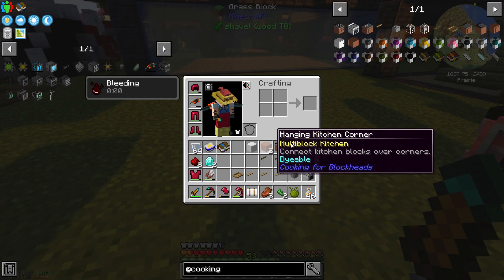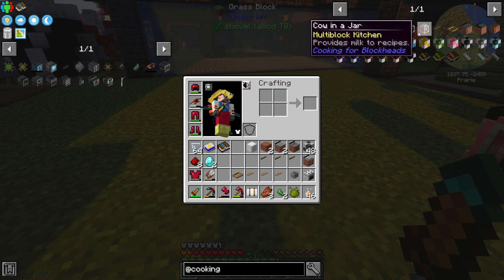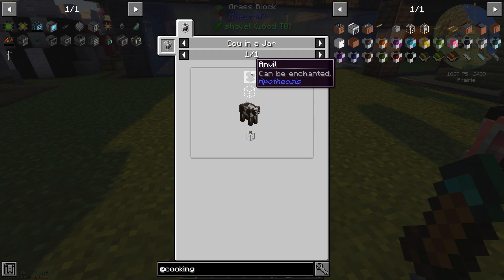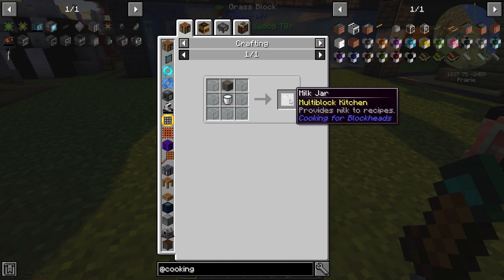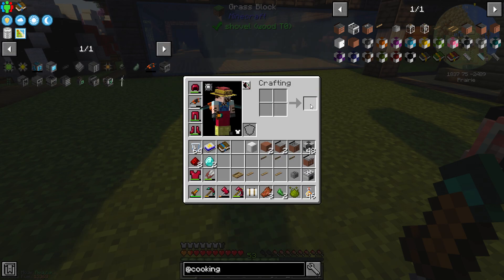We've created all of the blocks we need except one — the elusive cow in a jar. To make a cow in a jar it's a very simple recipe: you put a cow on top of a jar and drop an anvil on him. It's weird but it's a very cool one. So to do that we need milk jars, and for that we're going to need milk buckets. Let's get some buckets and go milk some of these bad boys.